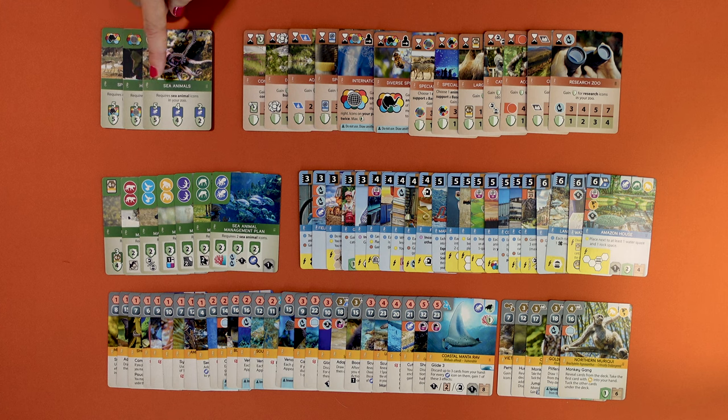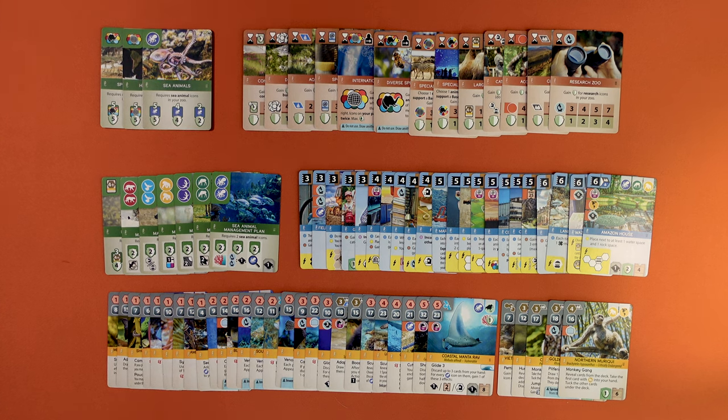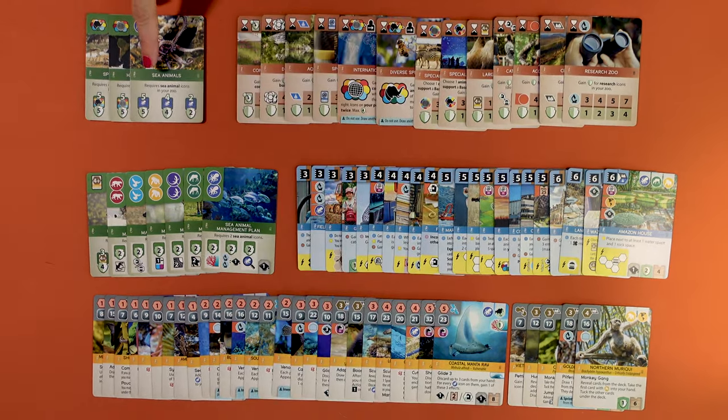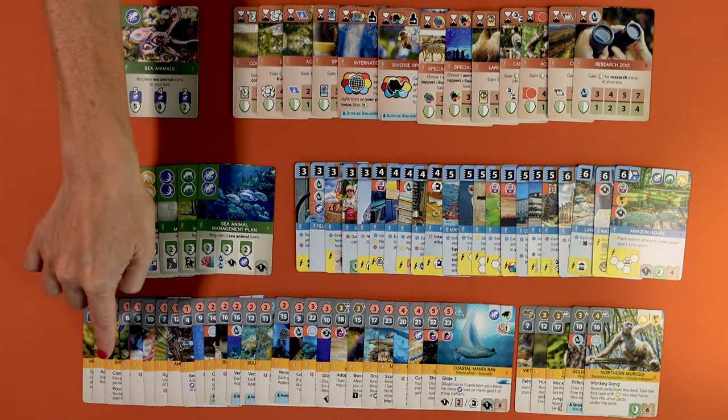Before you set up, there are a few components you need to add or replace from the base game. Start with all the cards — you have new base conservation, final scoring, and zoo cards. On page two of the rules, you have a list of cards you should replace. If you ever want to revert to the base game, you can easily find the cards of this expansion as they are marked with this seahorse icon.